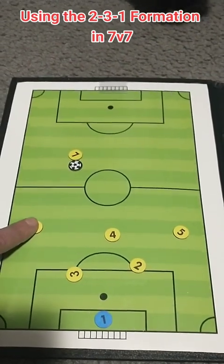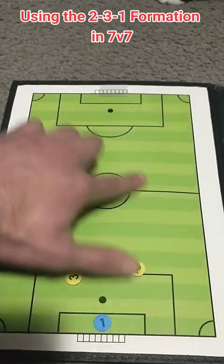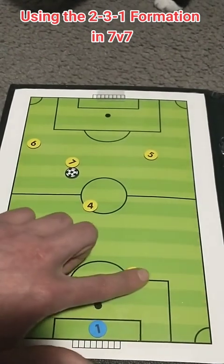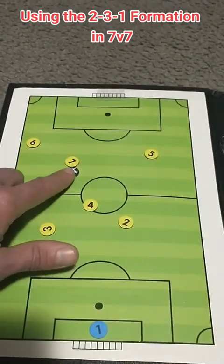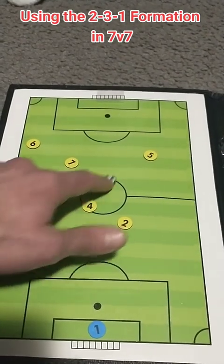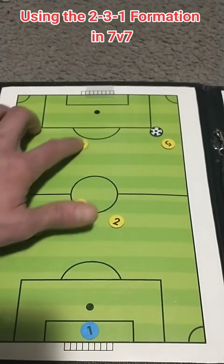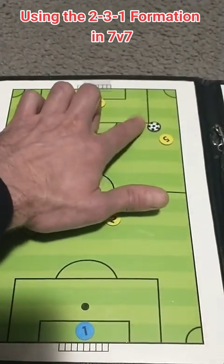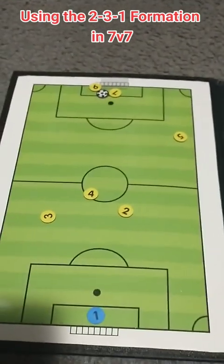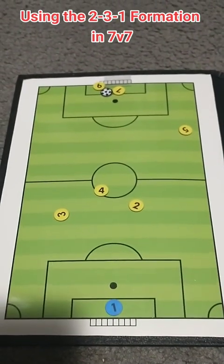Then our outside wing midfielder can come in here. Our central midfielder can support here for a drop. Our other outside midfielder can support in here, and our defense will just push up a little bit in support. Potentially we can play the drop back here, maybe spread it out wide to 5, and 5 is now in a good crossing scenario — they can cross the ball in to our players here, and we can potentially score a goal. We need to work on this more, but that will have to wait for another video.